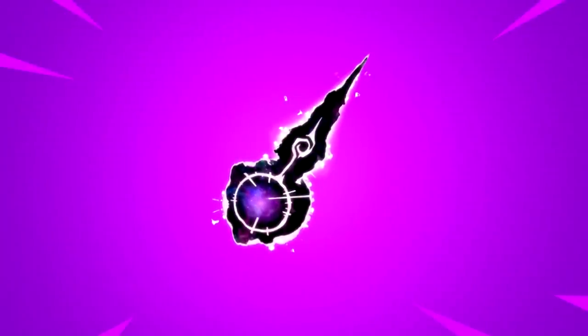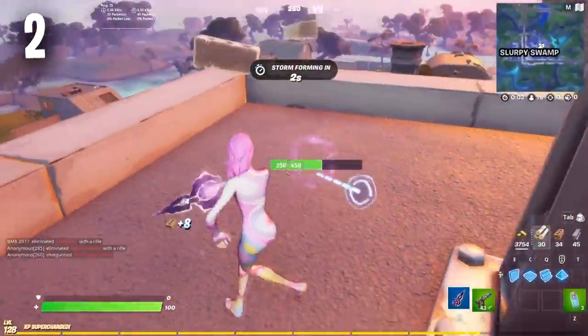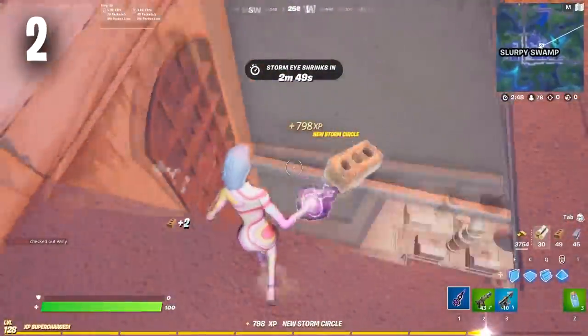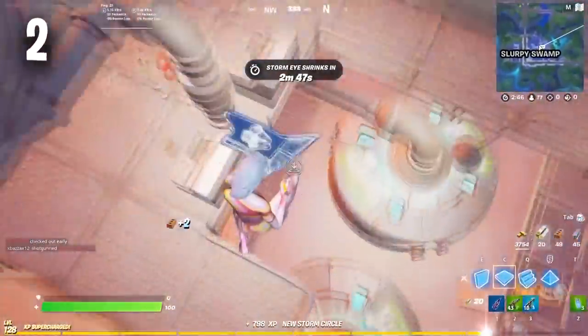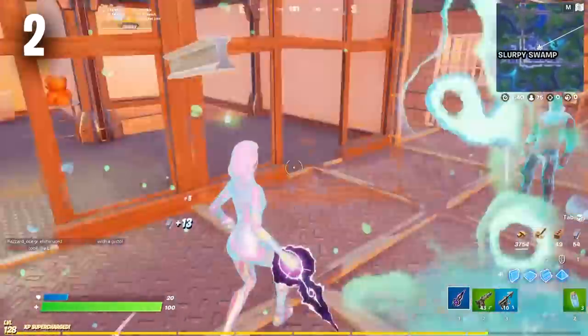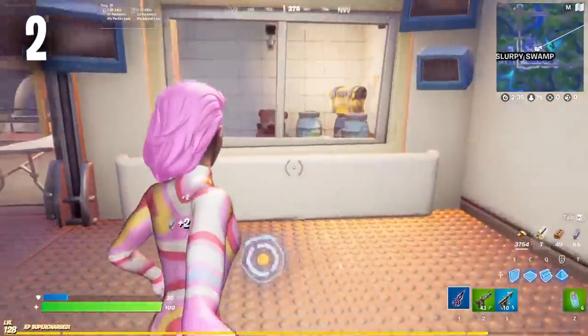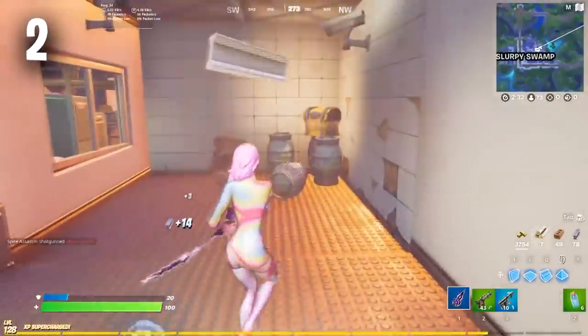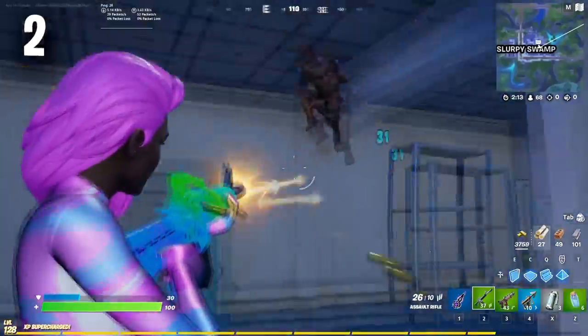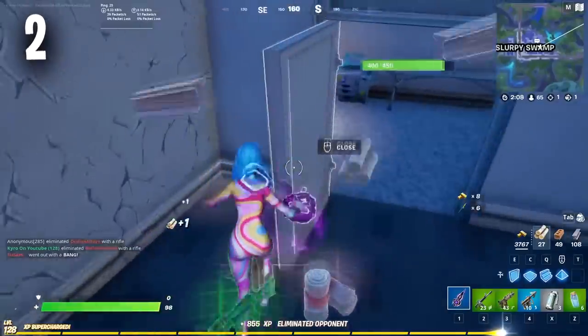Moving on to the number two position, we have the Axtral Form. If you guys use the Axtral Form pickaxe, then you are a Battle Pass Sweat. Battle Pass Sweats make sweaty combos by using Battle Pass items only, and the Axtral Form is one of the sweatiest Battle Pass pickaxes that has been added to the game. It is brand new and part of the Season 6 Battle Pass, so it is very popular in Fortnite at the moment. I can definitely see a lot of pros and content creators using this pickaxe as the season goes on. It's going to work well with a lot of tryhard skins, and I cannot wait to see people using this with skins like Siren, Dark Bomber, and the Aura skin.